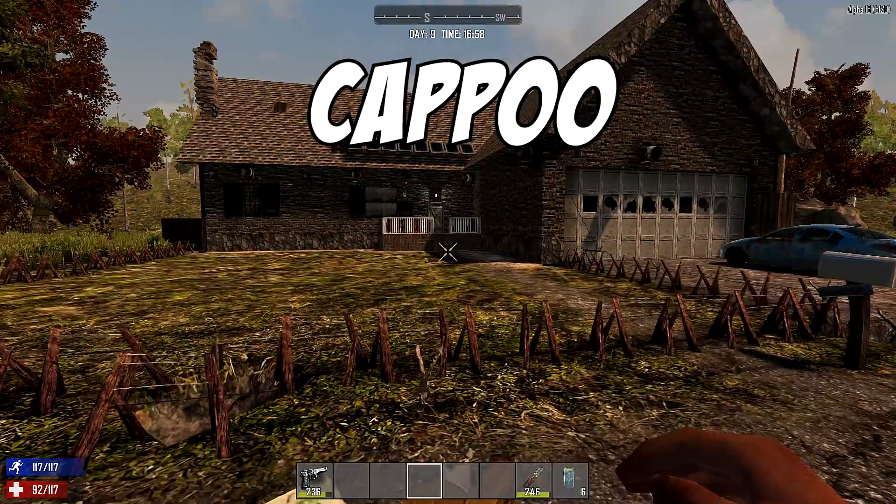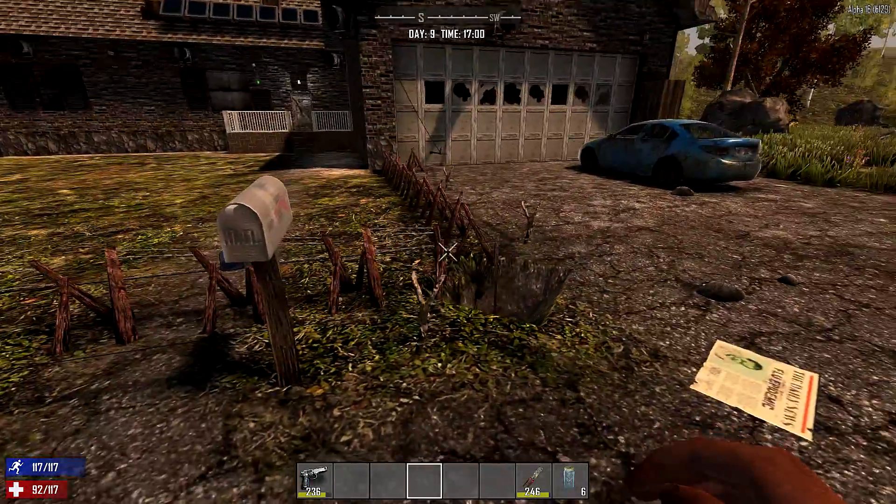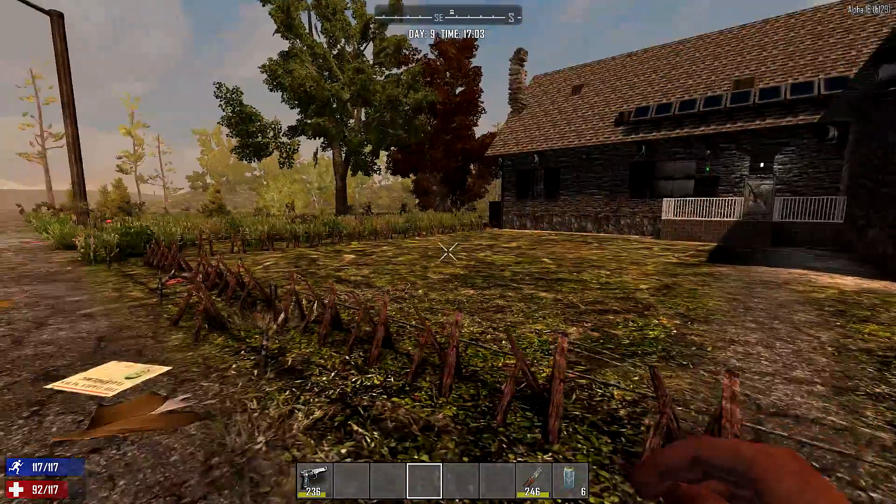Hello everyone, my name is Cap and welcome back to the channel — another 7 Days to Die video. In the last one I showed you guys how I set up this little defense system with the electric fence, the trip wire, the sirens, the trash can lights, all that.